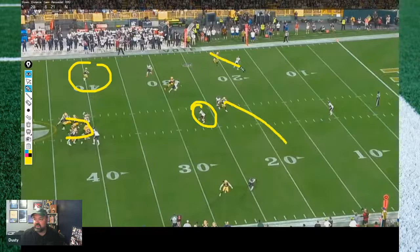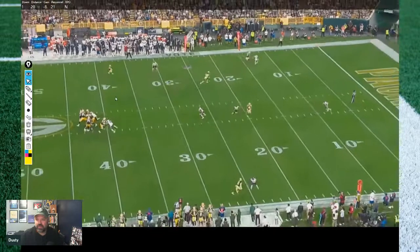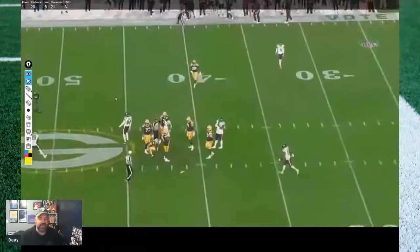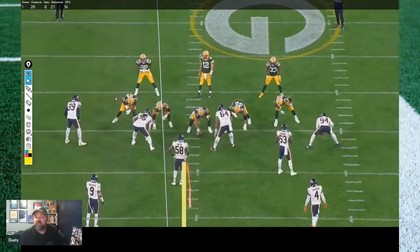It starts to break down by the time Rodgers tries to move. He's got the check down but some options are gone. His initial read is done — he was reading out the concept, it's not there. If he's going to move, he needs to buy more time and it just isn't there. They got what they wanted out of the concept — you moved a safety out of the mix, you got Aaron Jones on a linebacker seam — it just doesn't quite work out.